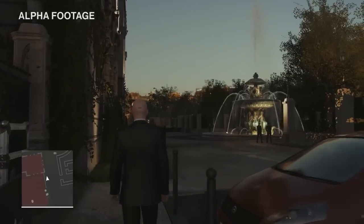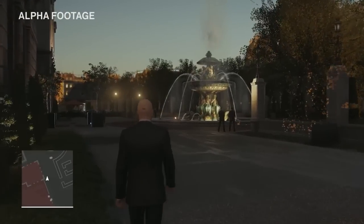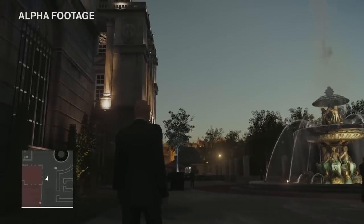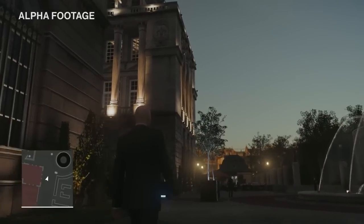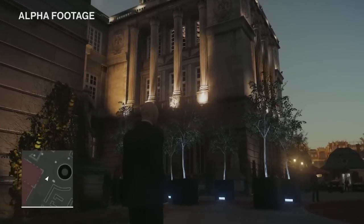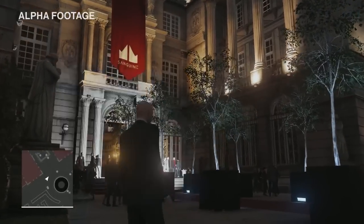You can also climb up drain pipes or go down into the basement. In design terms, we imagine the palace like a Swiss cheese — it's full of holes for you to climb through and explore, with no real dead ends wherever you choose to go. But as we've got an invitation, we can just walk straight in through the front door.